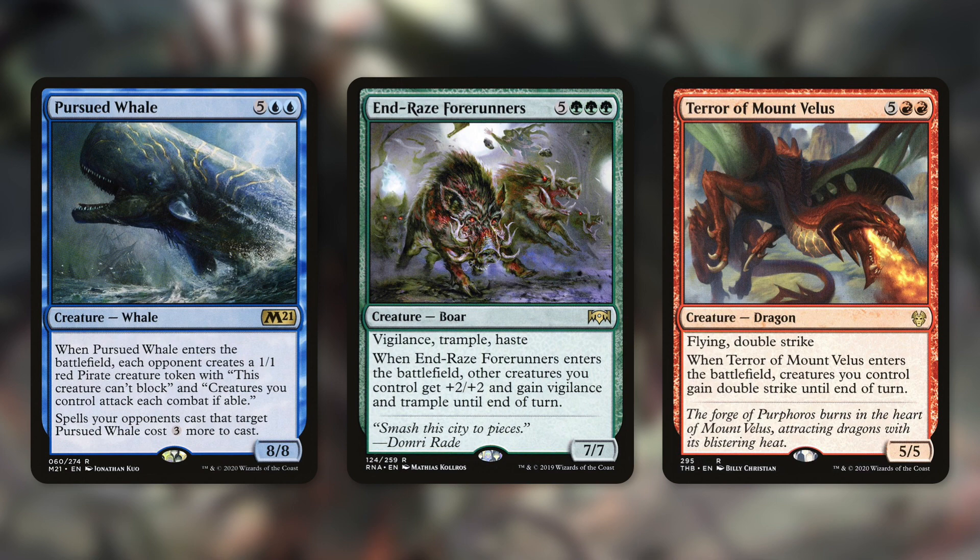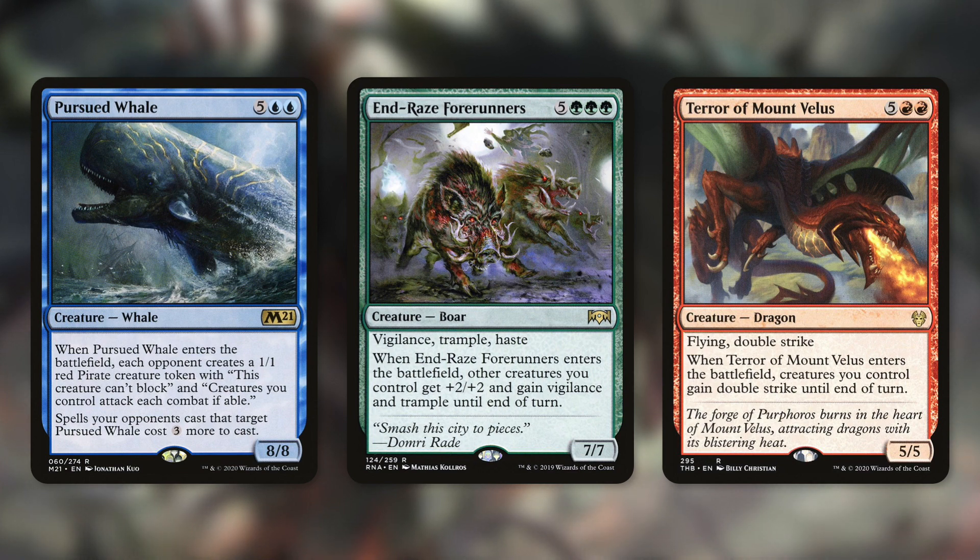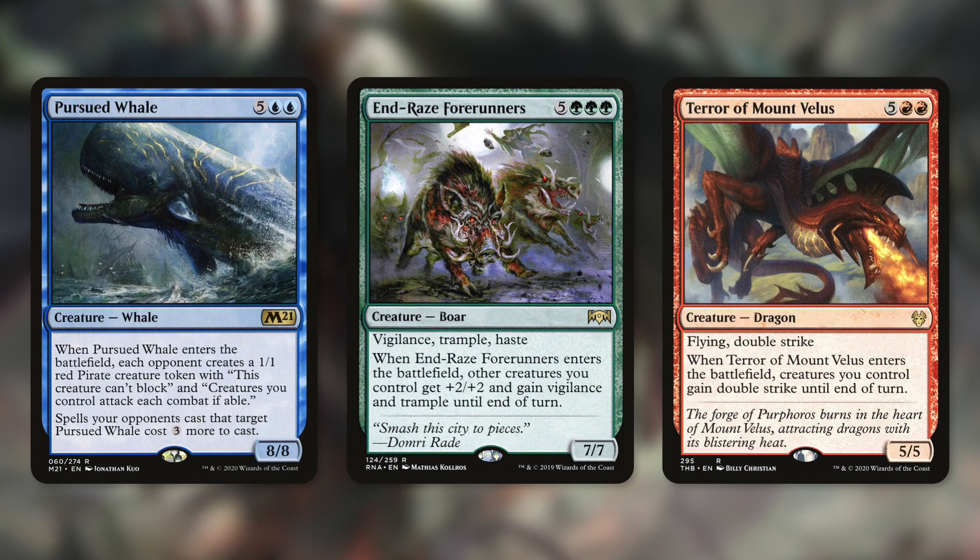Raff's Forerunners can be a fantastic addition to this deck as well. When it enters the battlefield, other creatures we control get +2/+2 and gain Vigilance and Trample until end of turn — a great pump effect that helps our creatures attack and keep them back while getting damage through. Terramorph Vales is another fantastic card when it comes to attacking. When it enters the battlefield, creatures we control gain Double Strike until end of turn. Being able to trigger that during our upkeep with our commander can ensure we're swinging for a lot of damage on that turn.